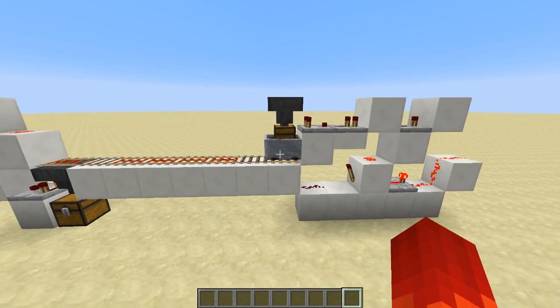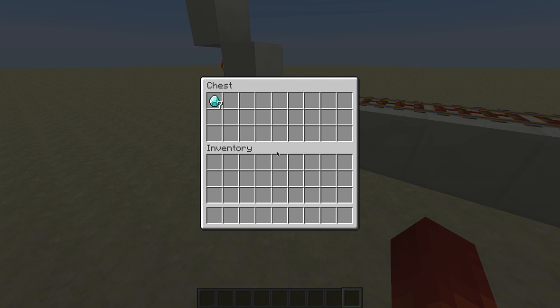Once the cart returns, it keeps it in park until it detects and finishes the transferring of items.